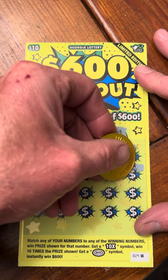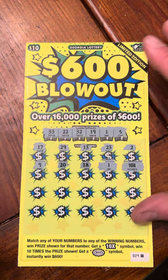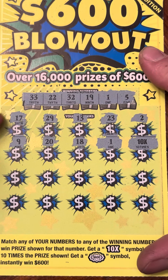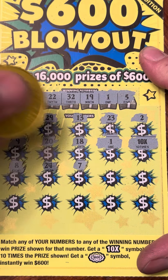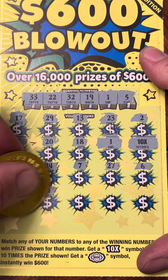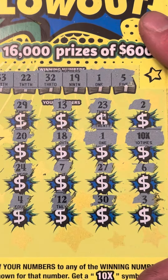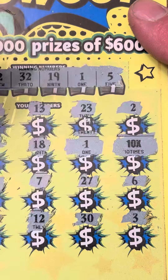It's my first time finding the 10x multiplier! Wow, bear with me, let me get a screenshot of that. 10x multiplier — what else can we find? Calling: 1, 24, 7, 27, 6, 11, 4, 12, 30, and 3. All right, wow — so we have two winning spots: a matching 1 and then we got the 10x multiplier.